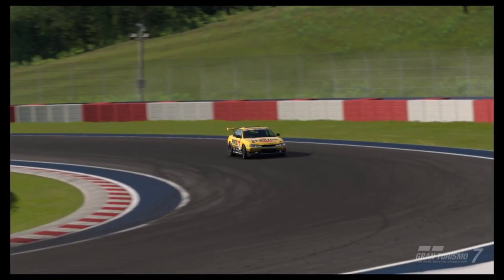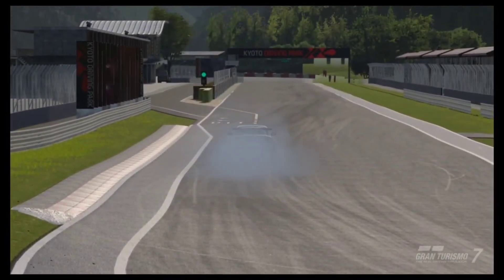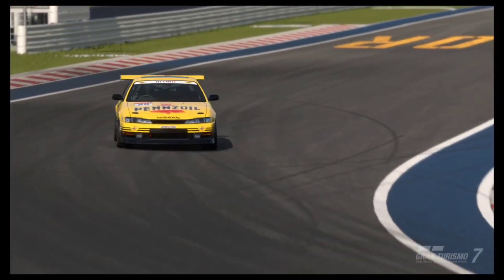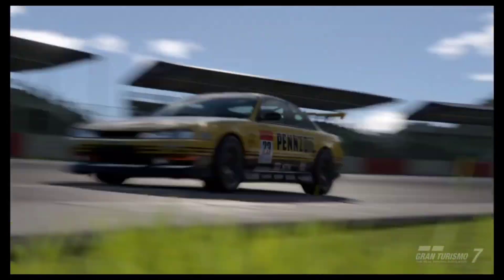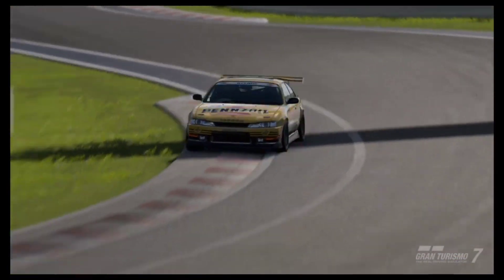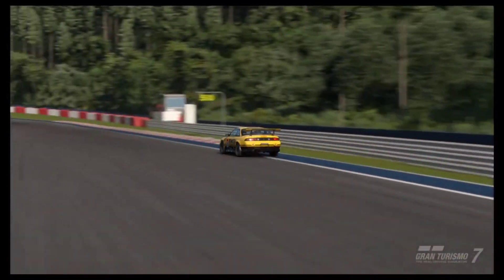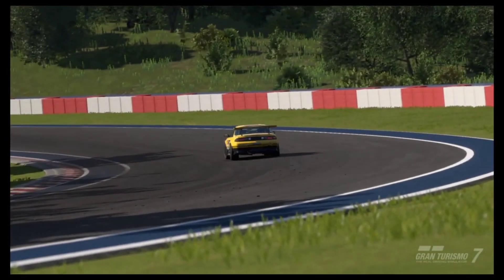The trickiest part about the Silvia has to be exiting corners. Entering the corner is no problem, and even taking the corner you can use half throttle, but when you come to exit, if you apply the throttle too soon the rear wheels will light up and the back end will have a mind of its own. You really have to be careful exiting corners. Yes, it is not as easy as with the SR20, but the LT5 has so much more power that whatever time you lose in the corners, the moment you come out it makes it back.